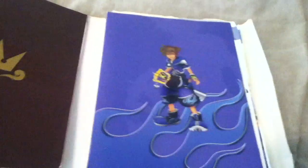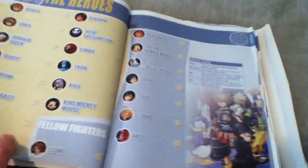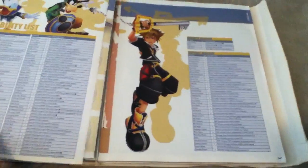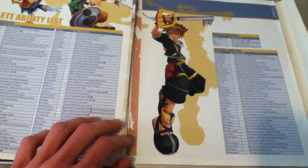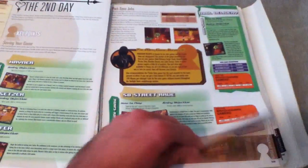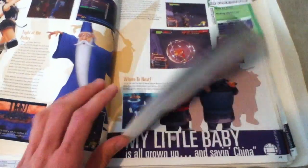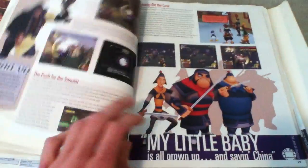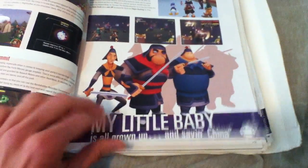We're going to look through this falling apart guide — I'm just going to flip through and show you all, because the guide is basically falling apart. They use some cheap material, I guess, to stick it on there — see, all the pages are falling off. You got Merlin there. That is a hilarious scene on Land of the Dragons.